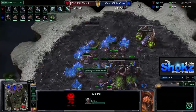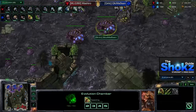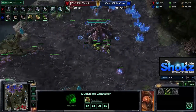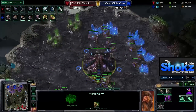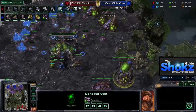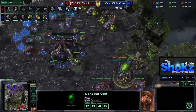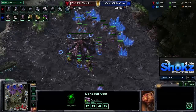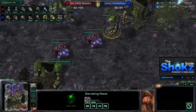Masan is getting plus-one armor from one evolution chamber and plus-one melee attack from the other, really powering into a double-upgrade style. Upgraded zerglings and banelings along with mutalisks are on the way. Mutalisks are very good for keeping Terrans contained and dealing with drops — you can snipe medivacs with them. The third base gets its queen and saturates, and with baneling speed researched, Masan takes his fifth and sixth gas to augment mutalisk production.